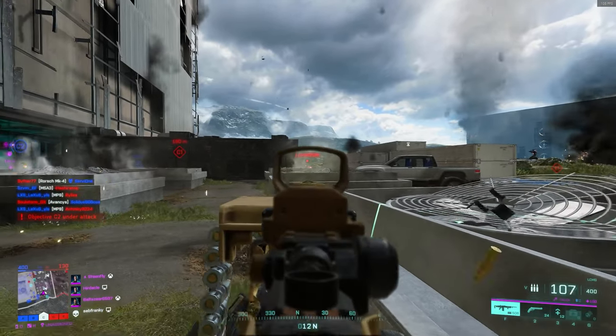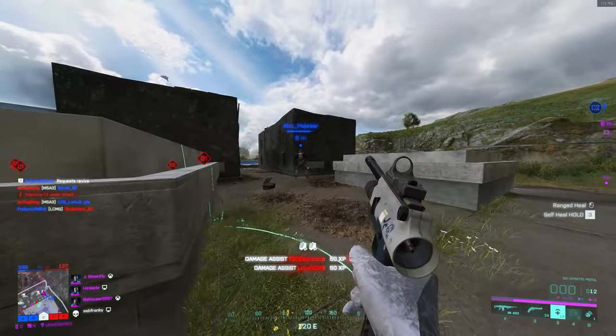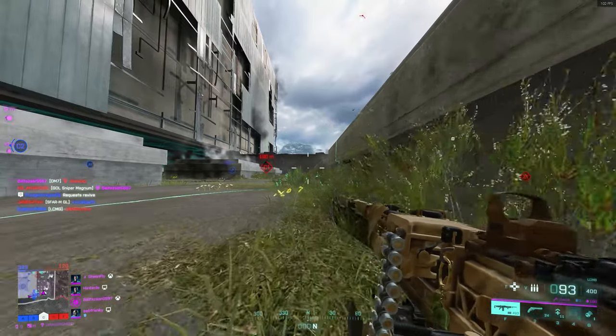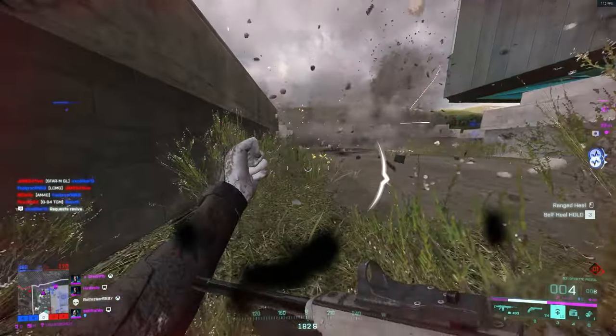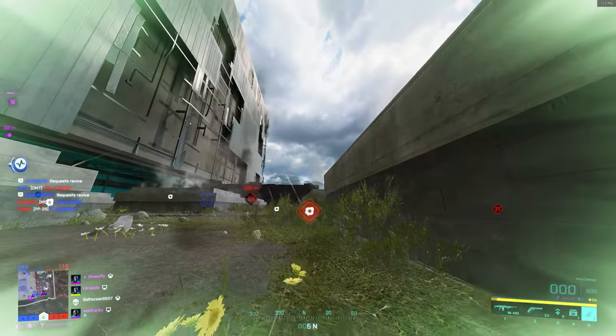The only downside I'd say is traversal — where you've got characters like Sundance who can zip across the map super quickly. That's one of the biggest drawbacks for most specialists: their travel time. Sundance massively outperforms everyone else when it comes to traversal time, even though she's had quite a few nerfs.